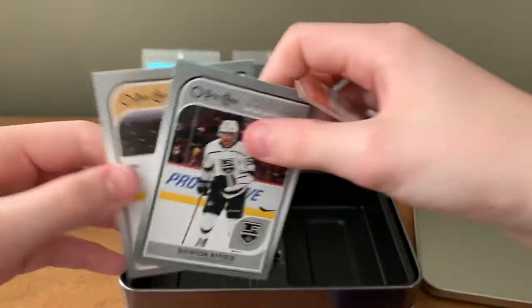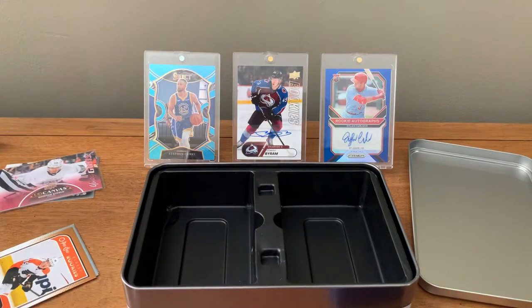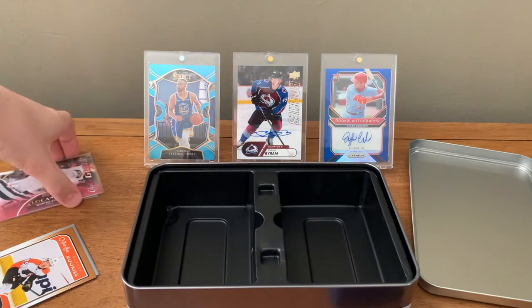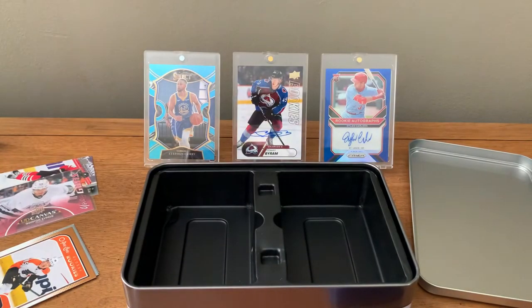Quentin Byfield and Zegras — pretty nice. So that's going to be the break hits — yet another big card, a Quentin Byfield Young Guns canvas. That's going to be it. Thanks for watching — like, subscribe, turn on notifications so you never miss any videos. See you guys later, bye bye.